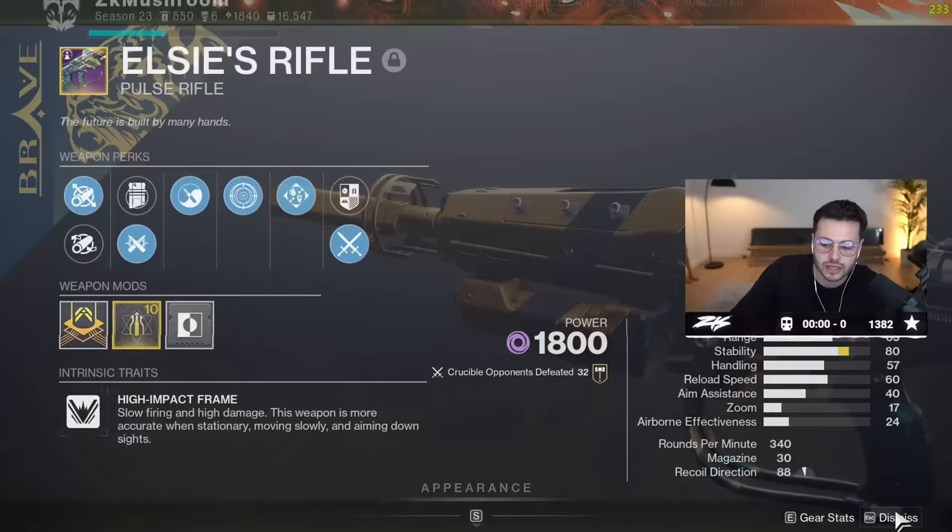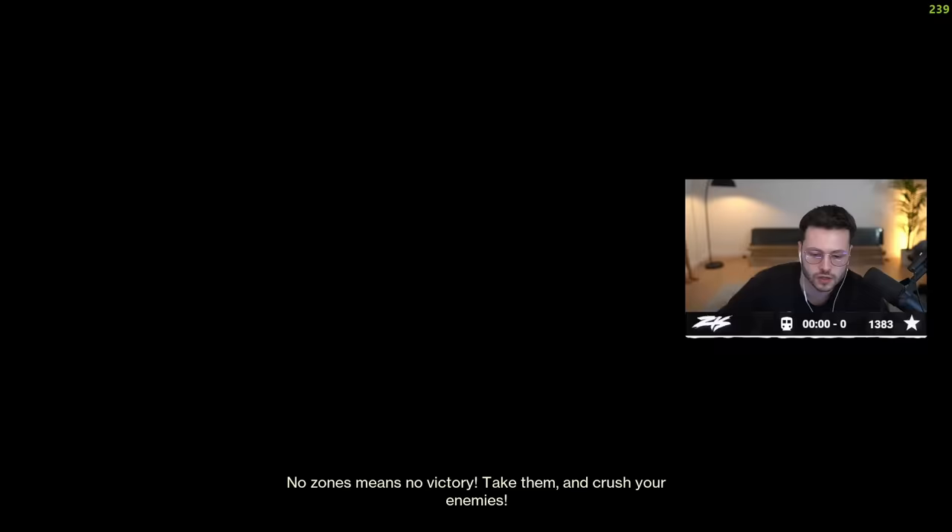The roll that we have right now is Frenzy, Zen Moment, Ricochet Rounds, Fluted Barrel, and a Stability Masterwork — so 80 stability. Maybe that's why it was so accurate for me.